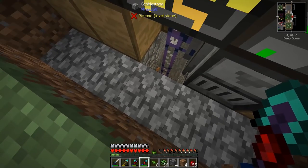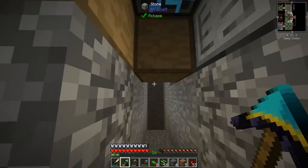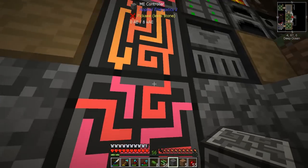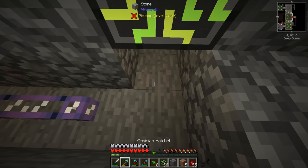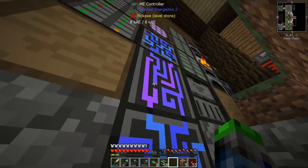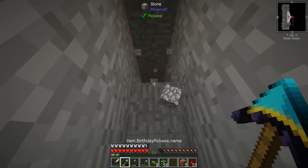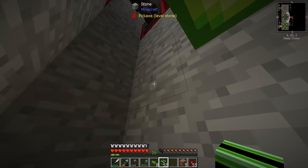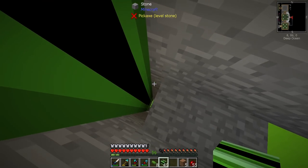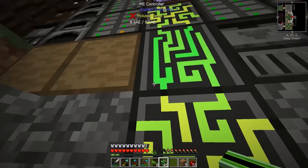I've gone ahead and made four more ME controllers, which is what we're gonna need, but we need to do some moving around. Let's see if this works just like I want it to. Yep, that works perfect — it will take a bit more power which is perfectly fine, we are doing overkill anyway. I also made some ME dense cable which I want to run down here. That's all connected down there now. We'll run the blue one straight down here so they won't ever connect.